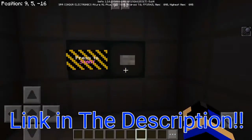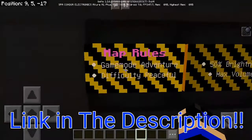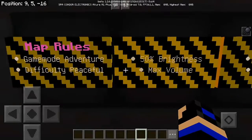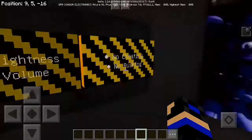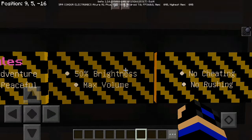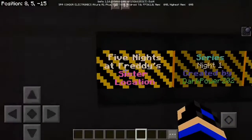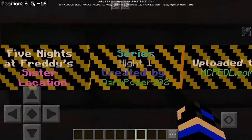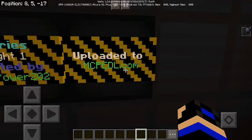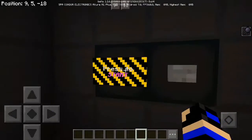It's night time for me in real life and I'm a little bit tired doing this video, but for you guys I'm just gonna do it. We have map rules here. The game mode is adventure, difficulty peaceful, 15% brightness. We have no cheating, no rushing. Five Nights After 3DC Sister Location series, Night One, created by Dark Power 202, uploaded to mcped.com. The map will be down in the description. Let's press the start button.